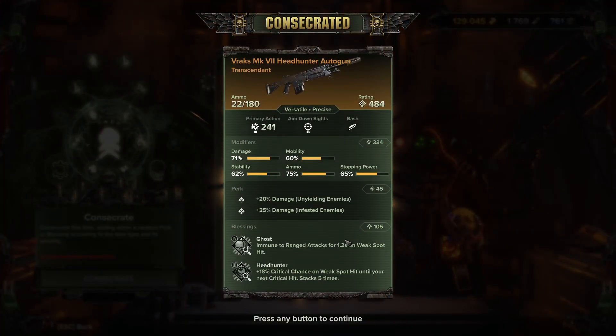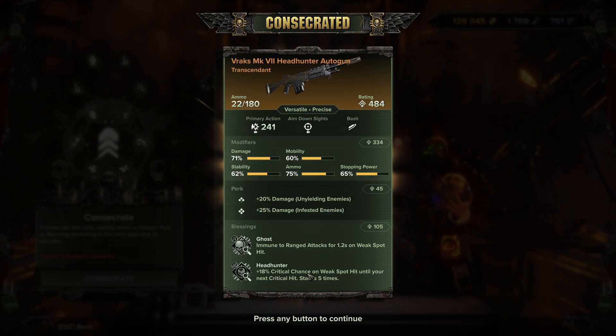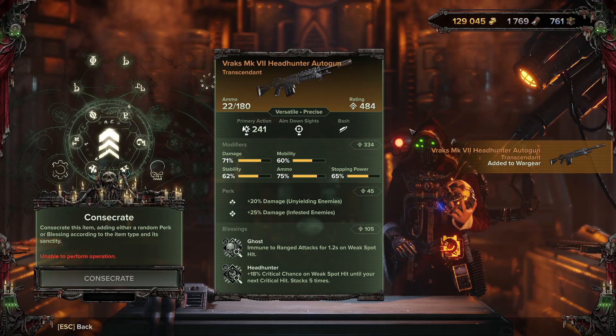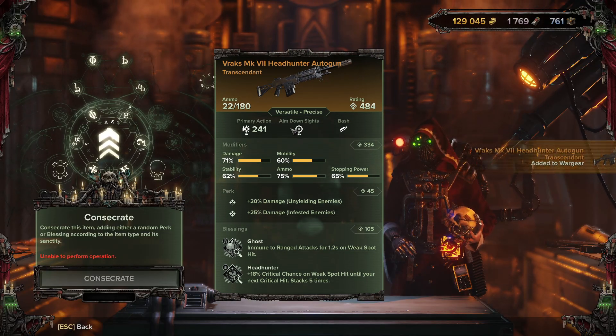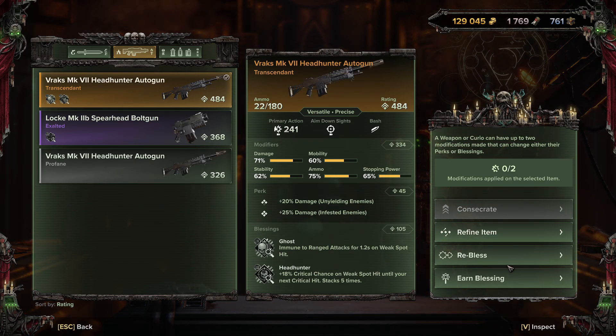Consecrating to transcendent (legendary) costs 613 plasteel and 263 diamantine - really expensive. We got tier 3 headhunter: 18% crit chance on weak spot hit until your next crit hit, stacking five times. So if you're getting weak spot hits without crits, you can build up to 90% crit chance. Once transcendent, you can no longer consecrate but can now refine, re-bless, and earn blessing.